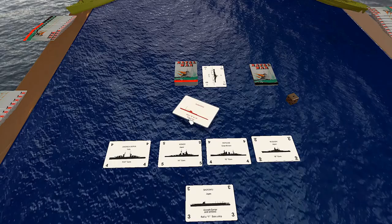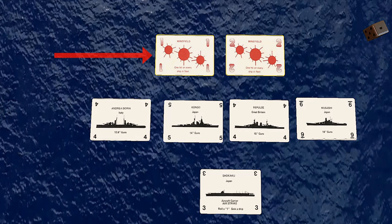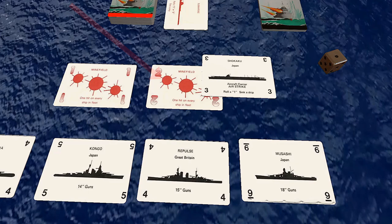Let's first take a look at the cards, beginning with the special action cards. First, we have minefield cards. These are placed in front of any player's task force, and each minefield counts as one or two hits on every ship in that task force according to the value on the card — and this includes any ships added to the task force after the minefield card is played. Any ships that are sunk by mines are awarded to the player playing the last minefield on the victim. Minefields remain in place through the game unless the minesweeper card is played.